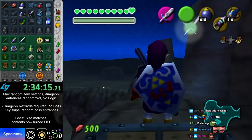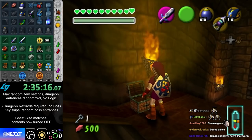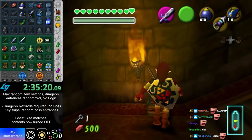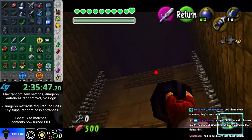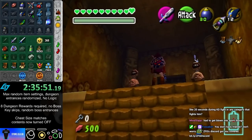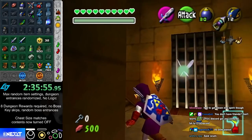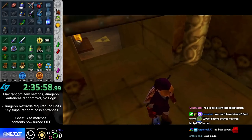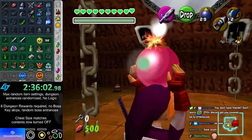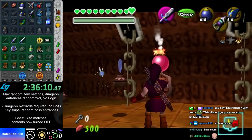Hover Boots — things are finally starting to look up. Bow — spirit temple loaded! I can't get either of the checks up here, but I can use this as a way to get back down to the main room using a necessary key and not wasting one. Getting up here there's no way without a key, but getting down I can do without a key using a strat I think some of you guys like.